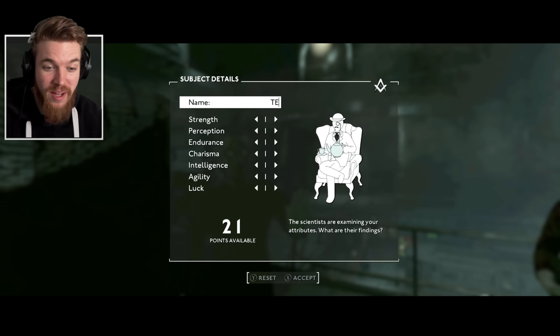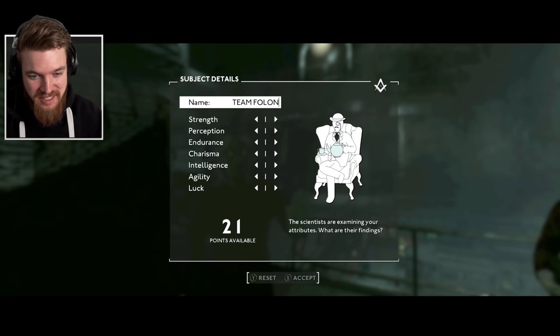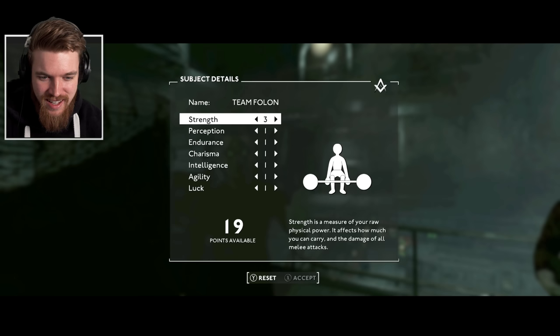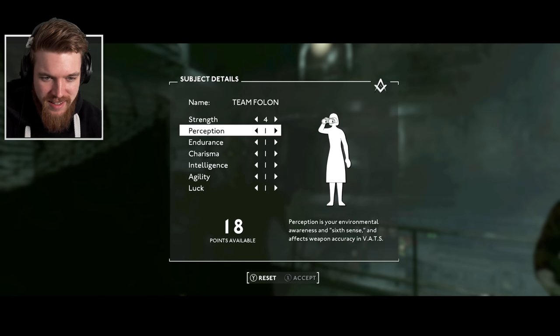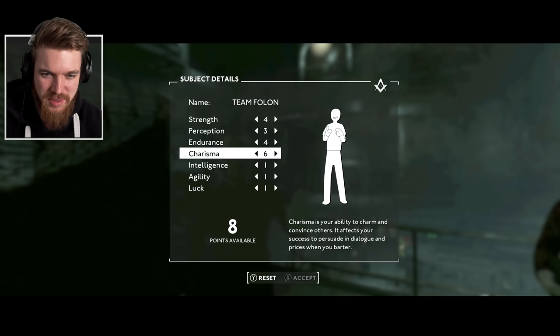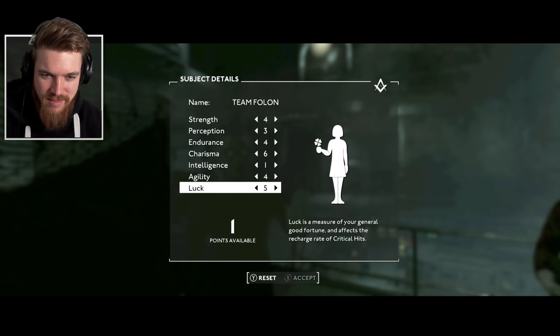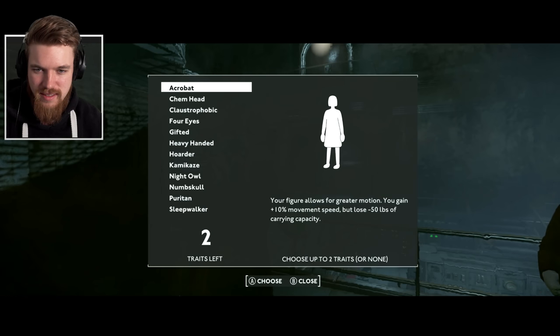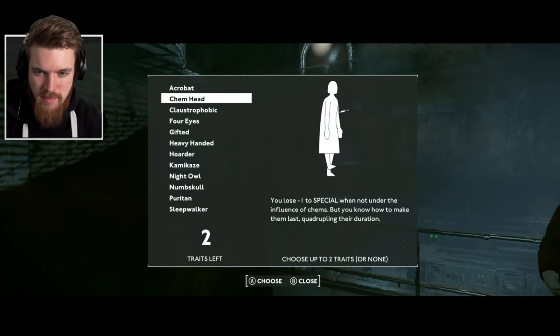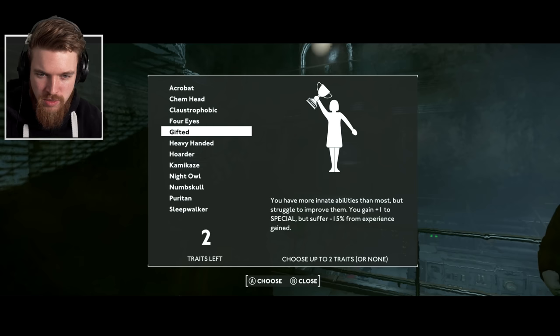Now we get to choose — oh my god, they've redone all the perks. I'm even drinking tea right now because I am British myself. Look at that — Strength is a measure of... yeah, very good. Endurance. So they've got rid of Vault Boy, which is interesting, and replaced it with their own character. Intellect. Max out the Luck now, great. We've got all these perks: Acrobatics, Chem Head, Ostracophobic — this is interesting. Perception, Gifted, Heavy Handed. All the classics.